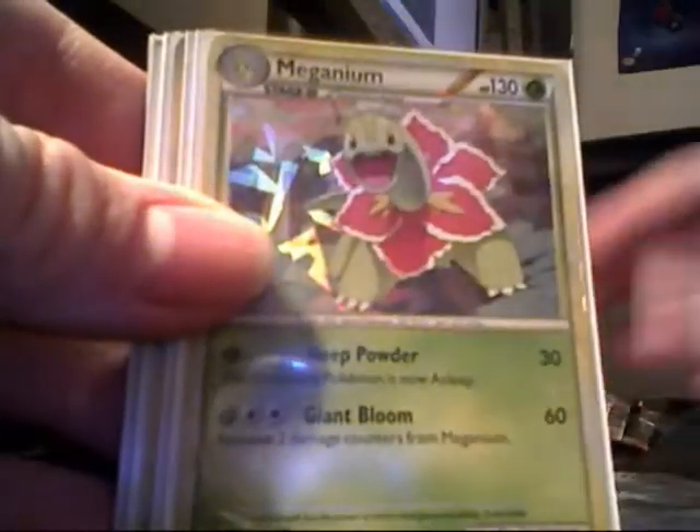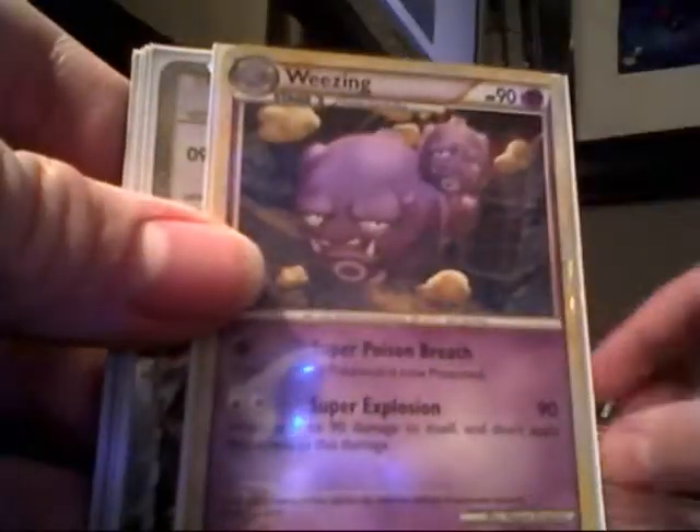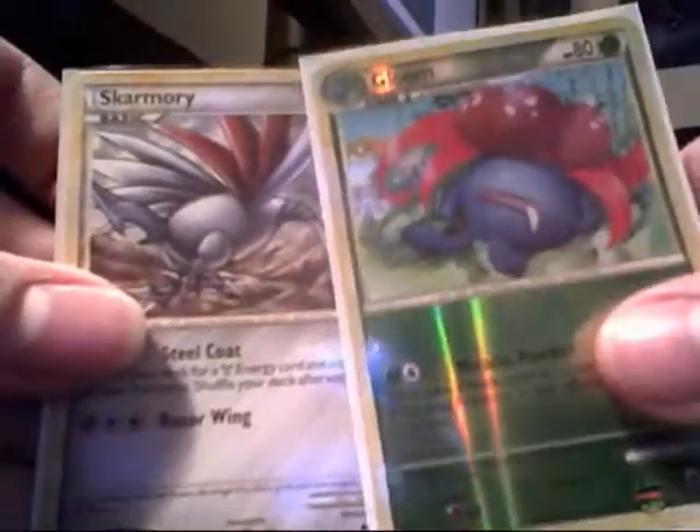Let's do a recap of this collector's tin. We have the Typhlosion, the Feraligatr, the Meganium, the Dunsparce, the Legends card, the Weezing rare, the Blissey Prime, the Sharpedo rare, the Yanmega Prime, the Victory Bell rare, Cricketune, Gloom Reverse, and the Skarmory rare. Overall, I'm really satisfied — great pulls.